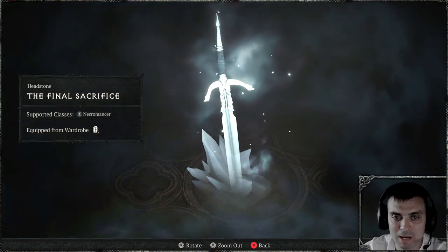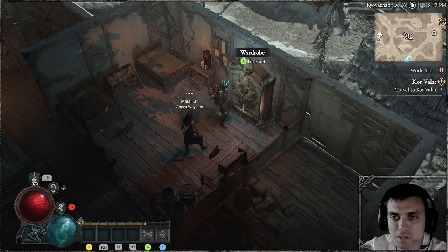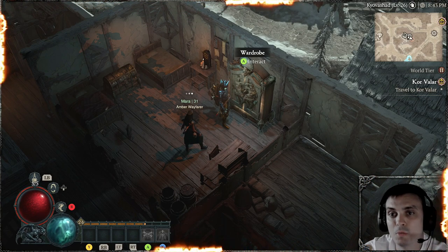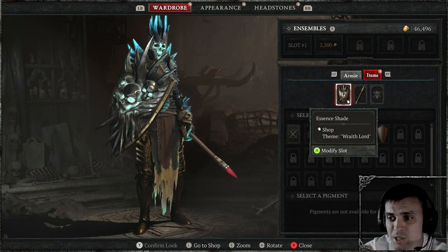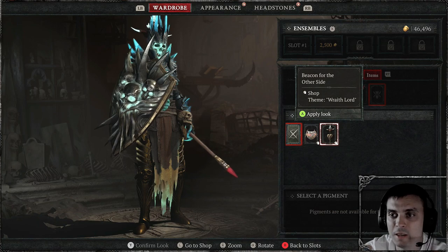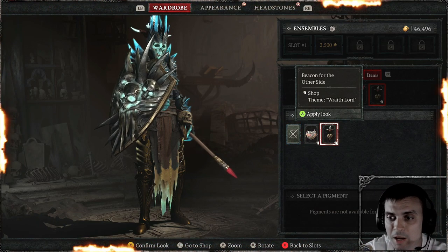Let's go ahead and buy this thing and review it. So once again, as soon as you buy something or find something and want to use that skin, you need to go to your wardrobe. In our case we'll need to go to the item section and to the back trophy in order to take a look at the Beacon for the Other Side. There we go, we apply it.